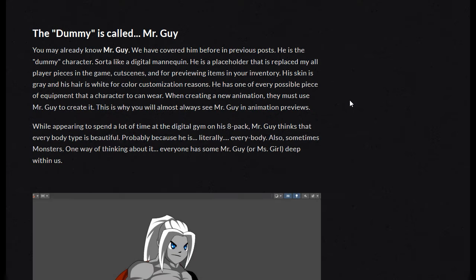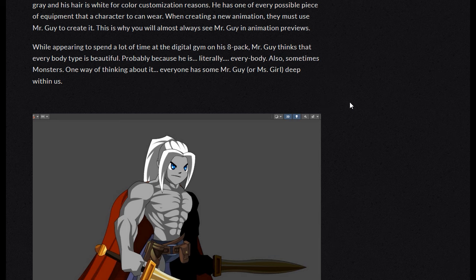The dummy is called Mr. Guy, who you already know because he's been featured in previous posts. He's basically the digital mannequin used for animations when they're testing them and whatnot.